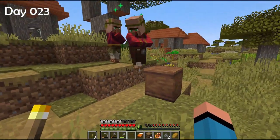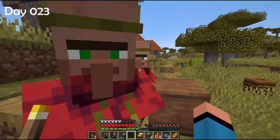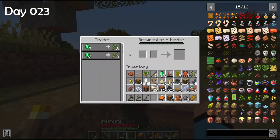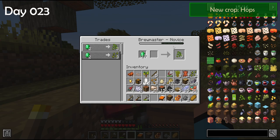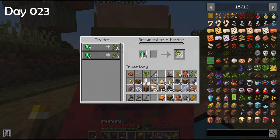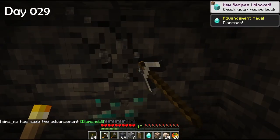I'll grab this bar counter from the Oktoberfest tent and create a beer brewer here. There he is — the Brewmaster! I already had barley but I need some hop seeds. I spent some days mining deep slate, iron, and finally even two diamonds.